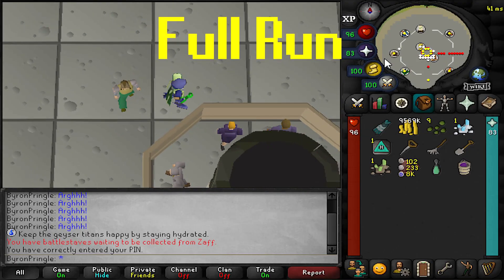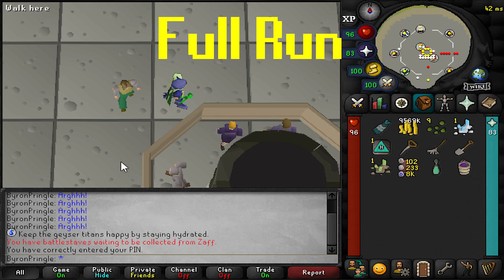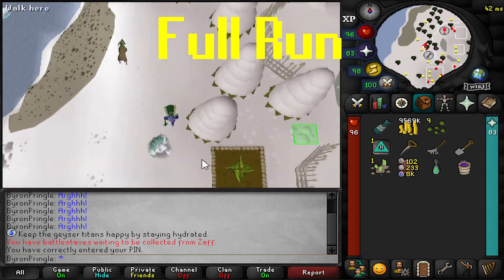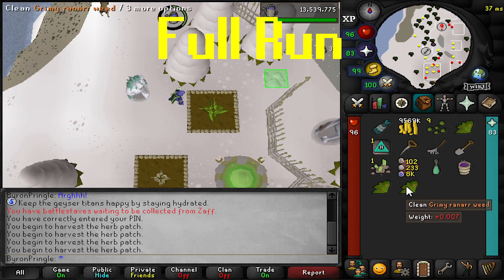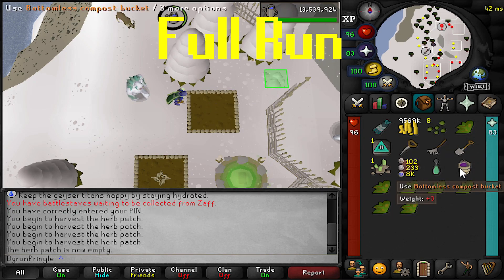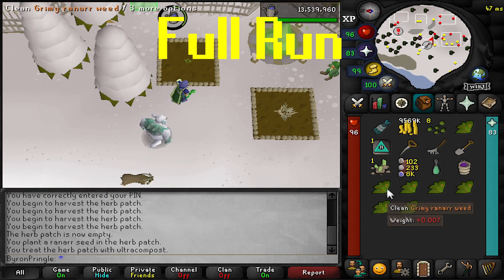I don't really have a strict order for my herb run. I might check the Farming Guild to see if I have my Attas planted. Otherwise I start at the GE and usually go to Weiss first. A useful tip: if you spam click the herb until you harvest twice and then stop, that is the fastest harvest rate you can get, because it bugs out and you start harvesting two at a time. Some people just spam click without knowing this trick.